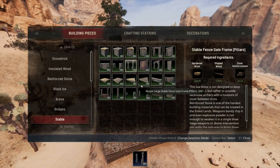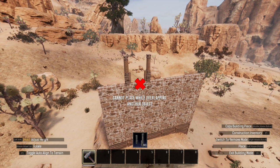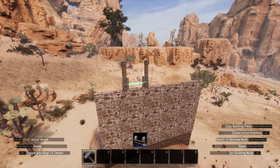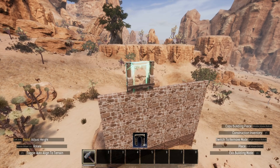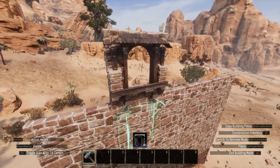First, we need to place a single tile stable gate frame where we want our window to go. Next, select a crenellated wall and place it onto the same tile — this works with any material, but it is the most pronounced on Numidian. Then grab a door frame and place it onto the same tile. This will delete the stable gate, but not the crenellated wall, keeping both in place and leaving a large window within.